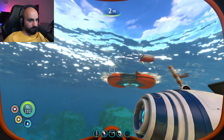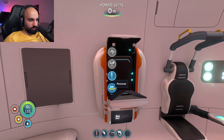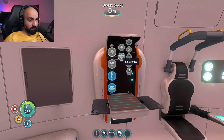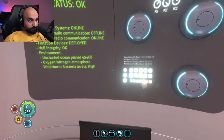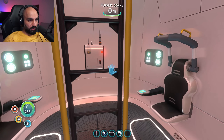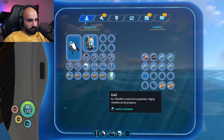For our next objective today, I need to make the habitat tool, which needs a computer chip and a wiring kit. I have a wiring kit on me. How do I make a computer chip? Table coral — I have that. Gold — I thought I had gold but apparently not. And copper wire. I'm pretty sure I picked up at least two gold in the last episode. Oh, I have gold! Nice, told you I have gold. One more — okay, beautiful, I think we have more than enough.